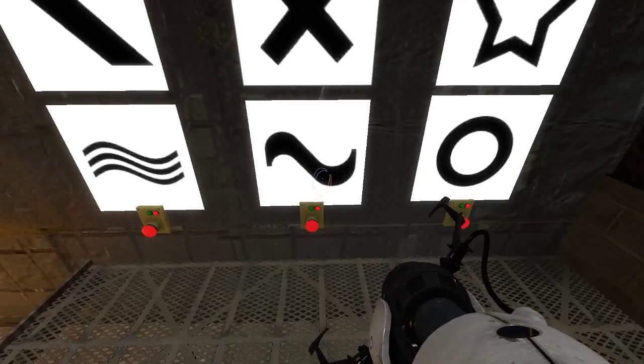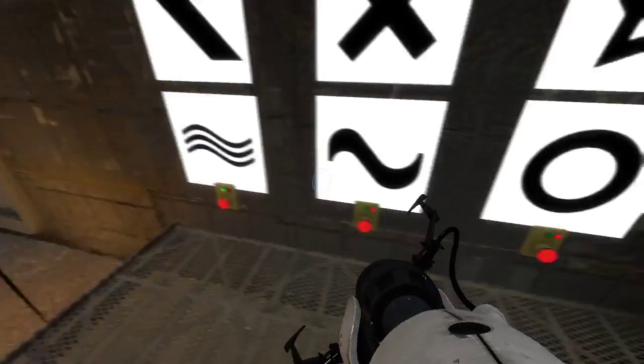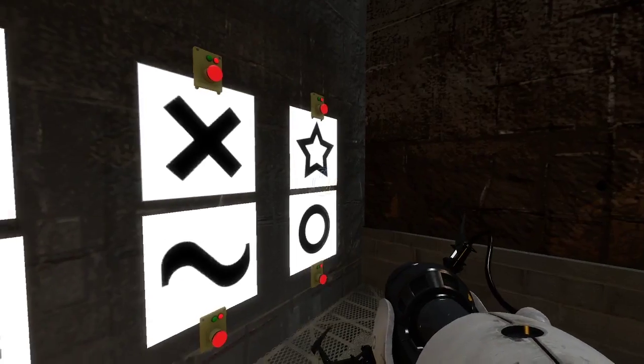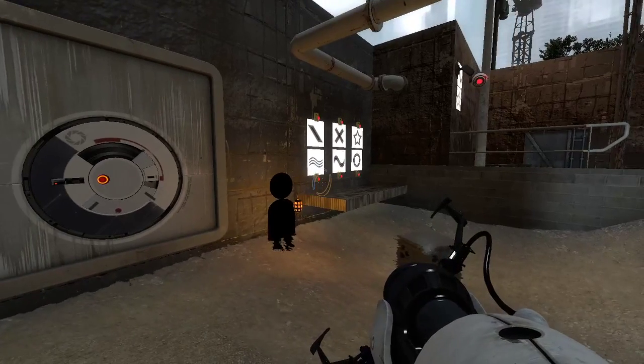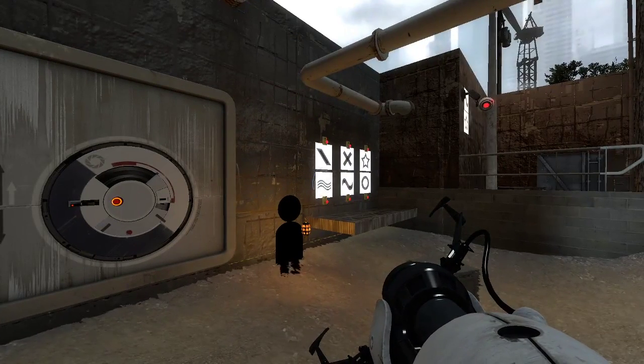Let me try doing the correct one. A correct sound played. I still need to implement the door opening, but you get the picture. The correct sound played, and I've done the lock correctly — I pressed all the buttons.